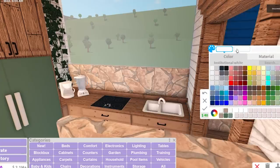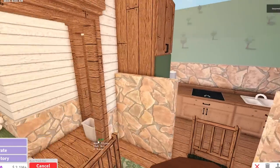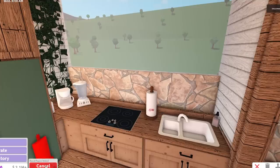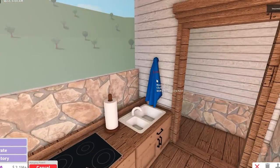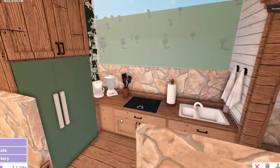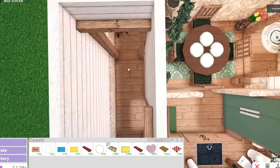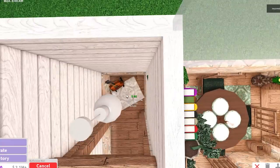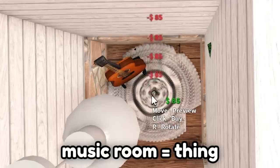I feel like maybe what we're missing is a little bit of clutter: some soap, a little trash can, the paper stand — you need one of these always — a towel holder right here, I'm going to put two just to be a little extra, and of course a couple of utensils. I think that's what we were missing, just a little bit of decor. Now we're going to move on to our music room. It's basically like where you store your guitars. I don't think that's a real thing, but I made it a thing — music room is a thing.